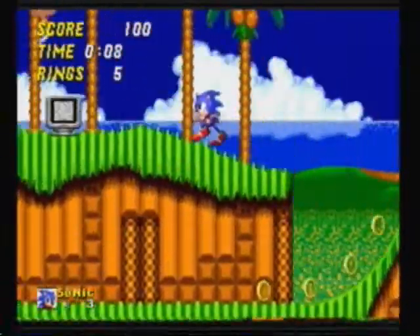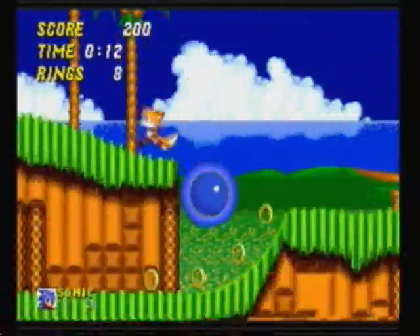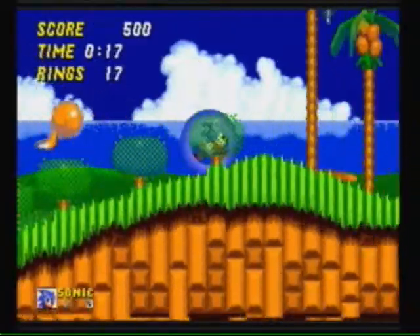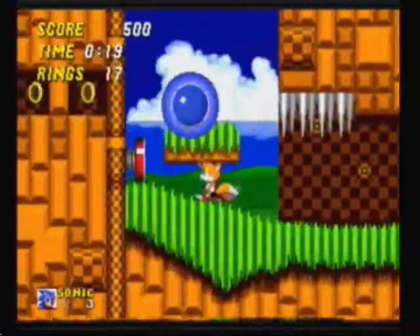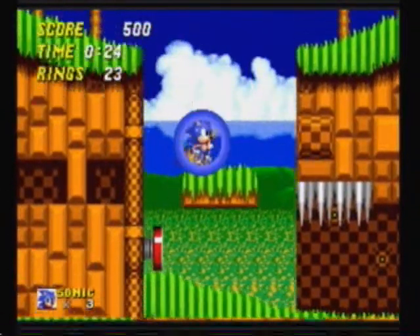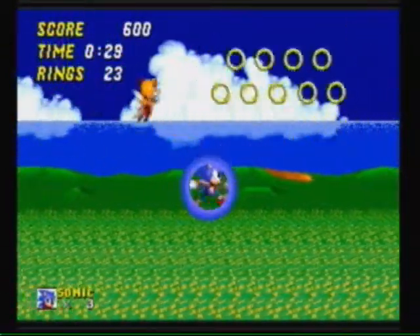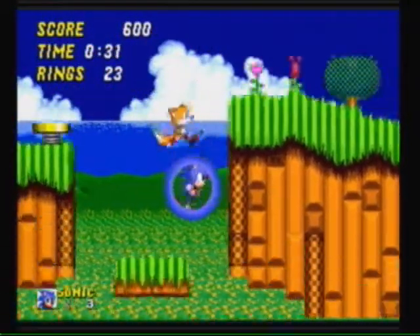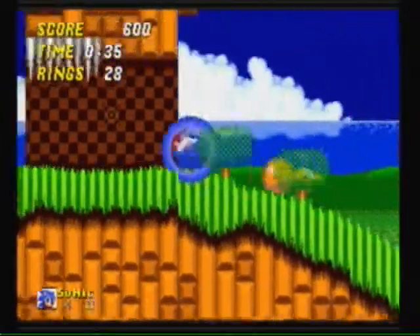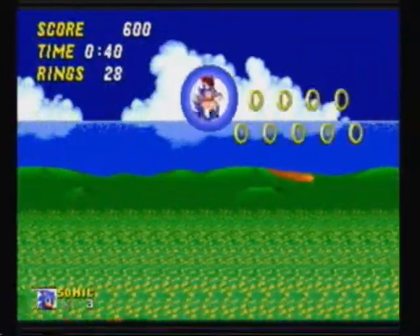Emerald Hill Zone - fun fact about it: it has two stages. We went from the three stages of Sonic 1 to the two stages of Sonic 2. And instead of collecting 50 rings and jumping in a big ring at the end, you have 50 rings, you go to a checkpoint - a star post is what they call it. Doing so will grant you a special stage. I'll explain the special stage when we get to it.